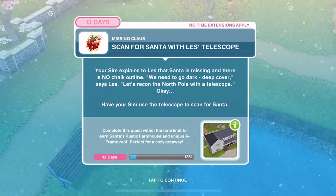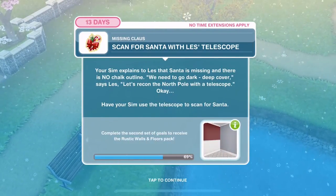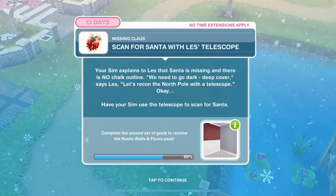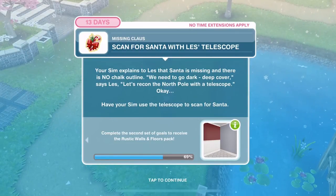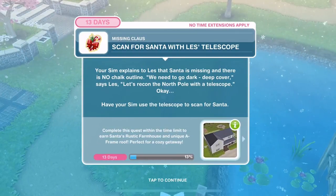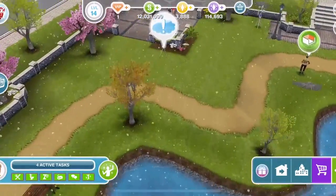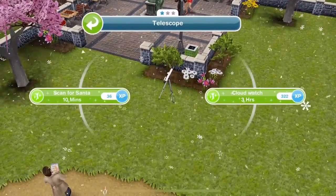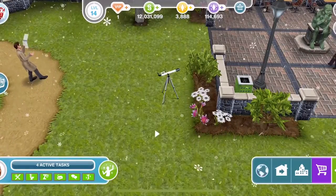Now we need to scan for Santa with Les' telescope. Your Sim explains to Les that Santa is missing and there is no chalk outline. 'We need to go dark, deep cover,' says Les. 'Let's recon the North Pole with a telescope.' Have your Sim use the telescope to scan for Santa — there is a telescope in the park, click on it and scan for Santa is 10 minutes. You don't need to go home and buy a telescope, there's one already here.